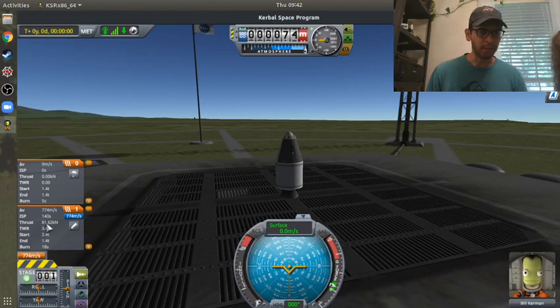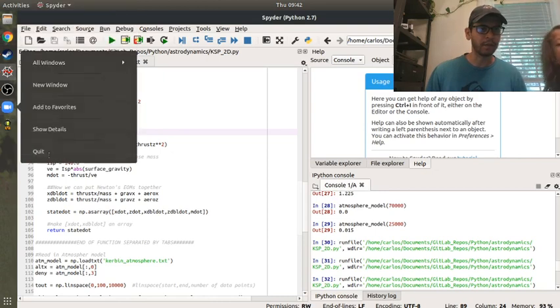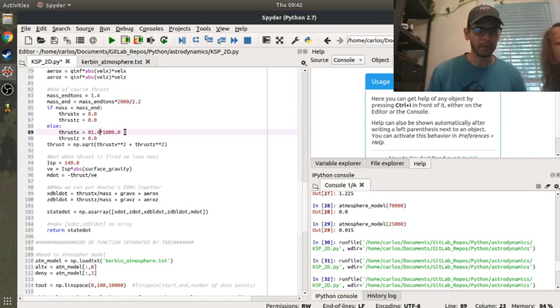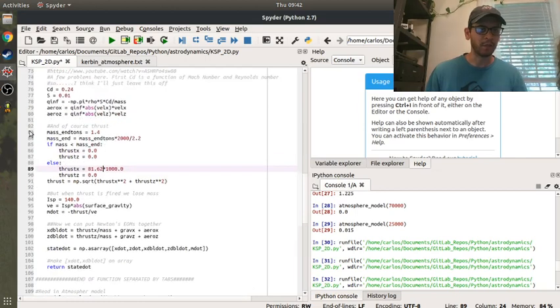Going back to the rocket - remember, thrust of 81.62. So I go to the rocket and change that to 81.62. The initial mass is 2.4 tons and the final mass is 1.4 tons. I have this routine that says as mass declines, thrust is 81.62, and then once you've expended all of your propellant, it's zero. I can save that.